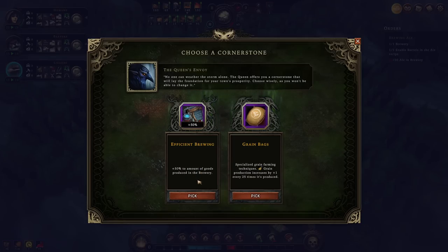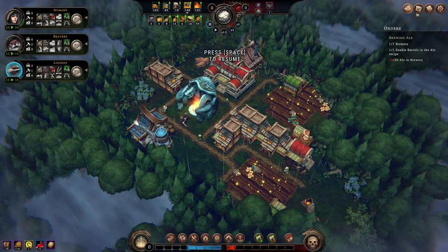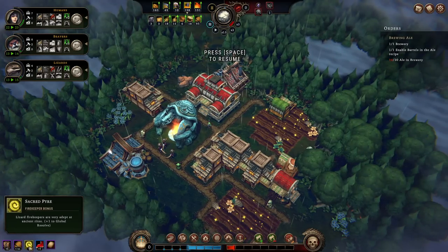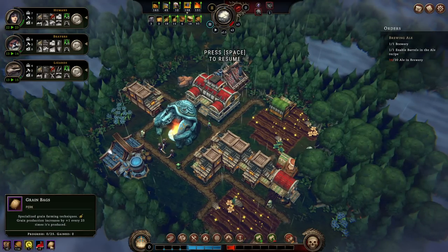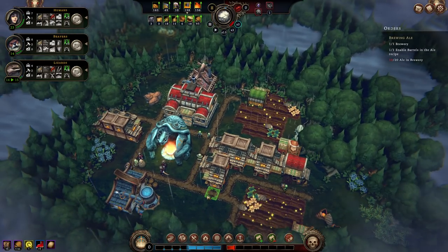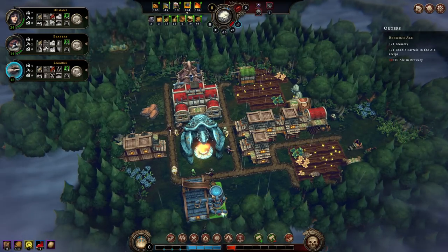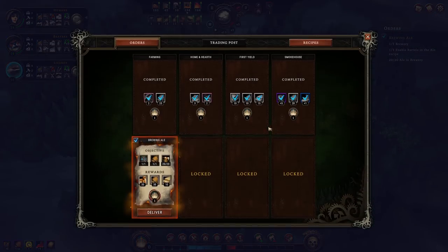Efficient brewing — plus 50% to the amount of goods brewed. There's also Grain Bags: specialized grain farming techniques — grain production is increased by one for every 25 times it's produced. That's really important. I did select the grain production one — Grain Bags. This demonstrates through my laborious devotion to making grain that I intend to make a lot of grain, and then the game says: you're making a lot of grain? How about you have some more grain? And we have more grain. Obviously very important when I want to make a bunch of beer.